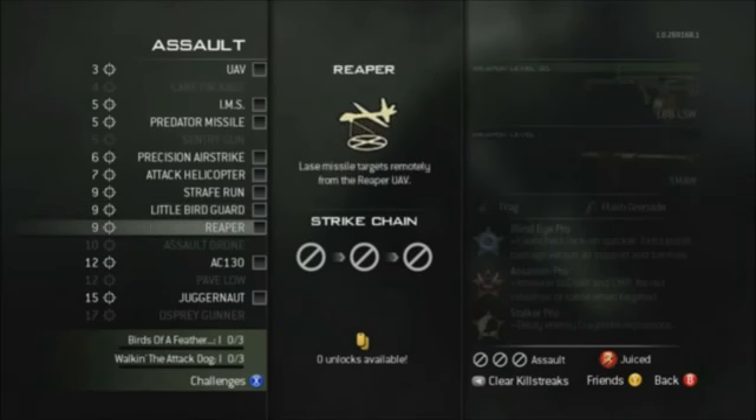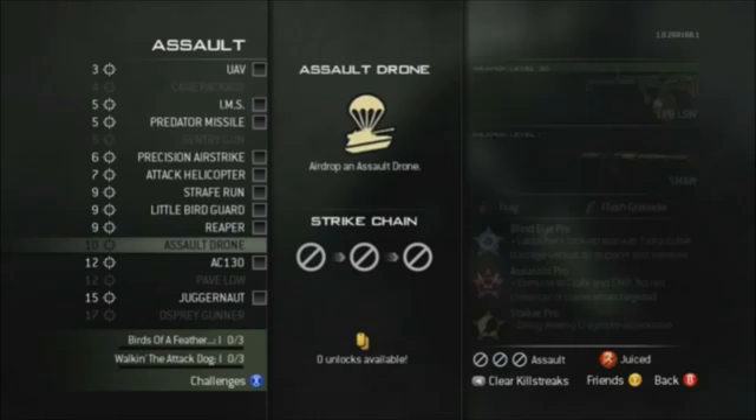The Pave Low will be returning as well, but this will be a twelve killstreak rather than nine. At fifteen kills we either have a juggernaut suit or an osprey gunner, which is a controlled chopper gunner that also drops emergency airdrops for your teammates.